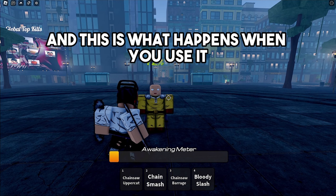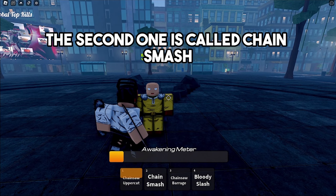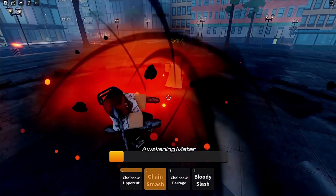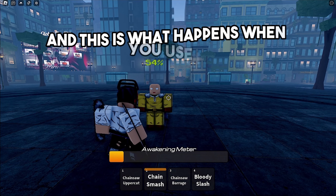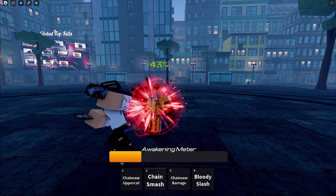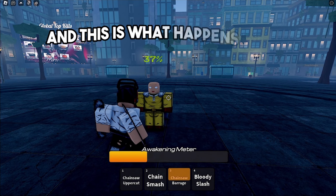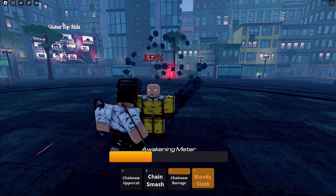Now I'm going to show you the four abilities for Chainsaw Man. The first one is called Chainsaw Uppercut, the second one is called Chainsmash, the third ability is called Chainsaw Barrage, and the fourth ability is called Bloody Slash.